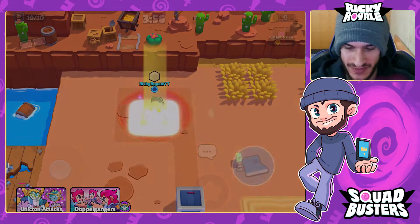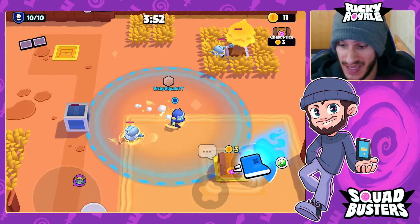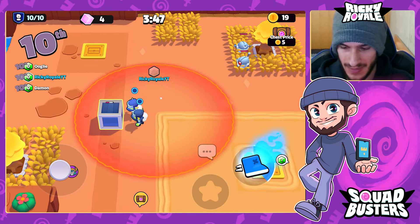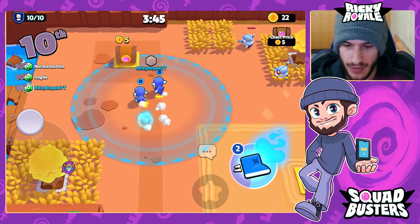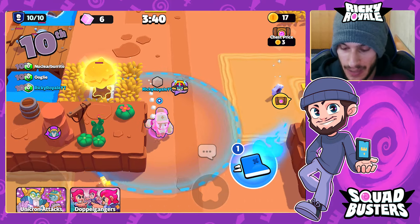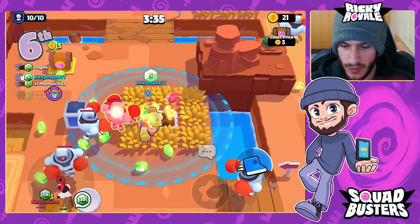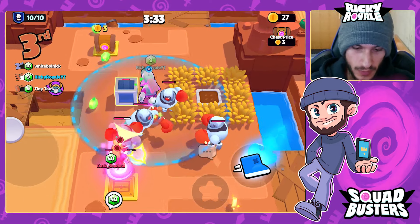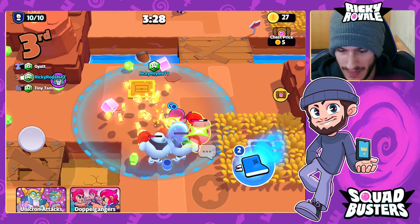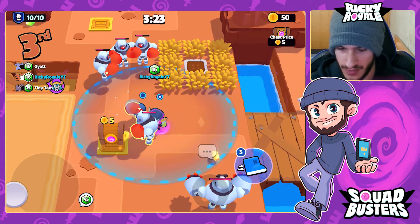Game number two: Unicron Attacks and Doppelgangers. Starting off with Goblin like I mentioned — Goblin is a great pick because it keeps ensuring you can pick up more characters and stack energon faster. It's Doppelgangers too, so we grab Greg and head toward the middle. I go to the middle right after getting a fusion so I don't get instantly busted. Picking up Goblin already has us at eight energon with the game just started.